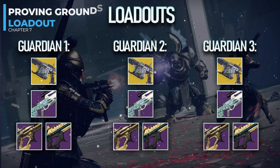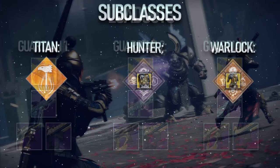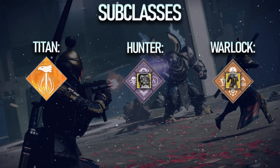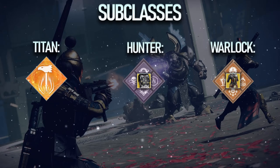For the Proving Grounds loadout, you will want all three Guardians rocking Arbalest, an energy pulse rifle, and a linear fusion rifle such as Reed's Regret or Threaded Needle. Titans want Bottom Tree Hammers with an exotic of their choice, Hunters want Bottom Tree Void with Omnioculus, and Warlocks want Well of Radiance with Phoenix Protocol. For mods, I highly recommend Particle Deconstruction and whatever defensive mods you so choose.